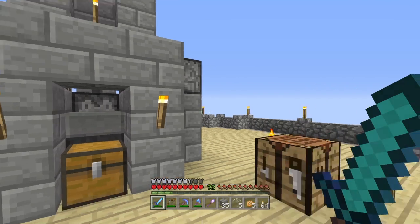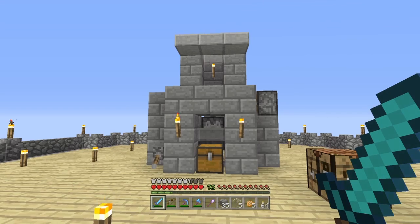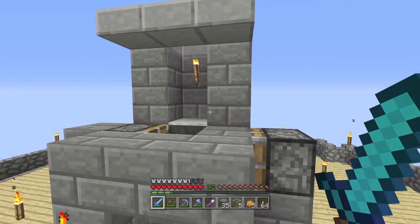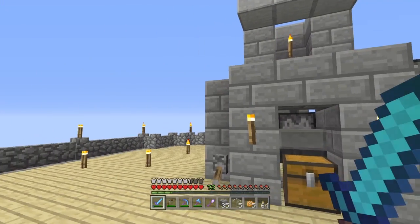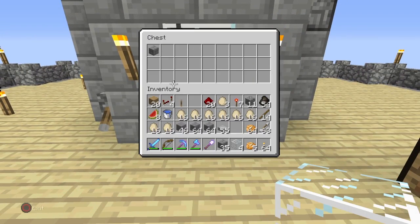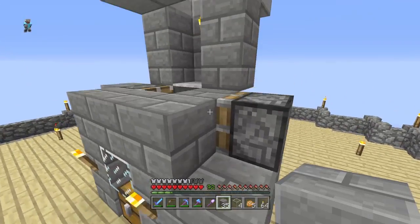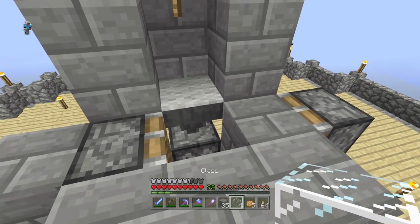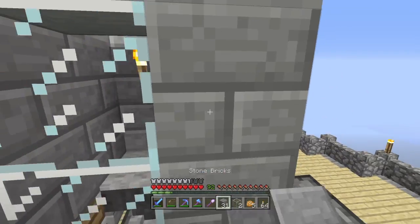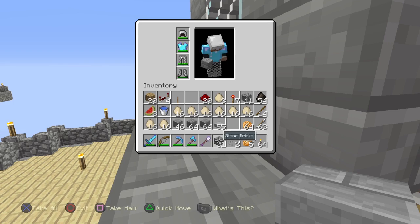I just realized I'll need a lot more redstone to fully automate this thing. So instead, I'll just install a lever to control the piston — we can manually push the block to kill off the little chickens. Let's put down a glass block there; you can still open up the chest, which is perfect. We'll need more glass here as well.